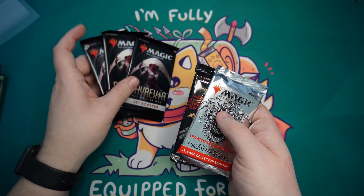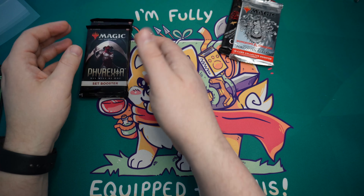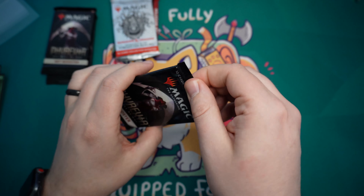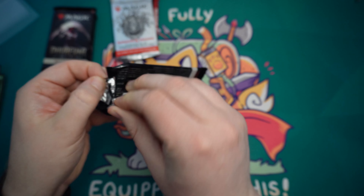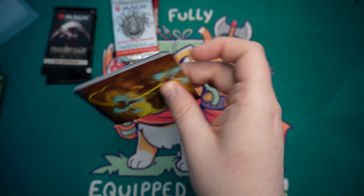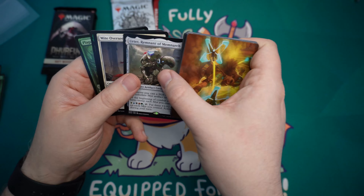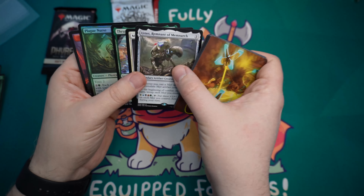I love this set, so we're looking forward to opening those, and then we get two collector packs. I'm going to start off with the Phyrexia: All Will Be One set boosters, just because I want to start off with the set boosters and work my way up to the collector boosters. There are some really cool cards in Phyrexia: All Will Be One. In set boosters you have a chance to get the concept praetors, so definitely hoping for those. We get Urtet, Might Overseer, and Thrun. Pretty cool — I do like Urtet.